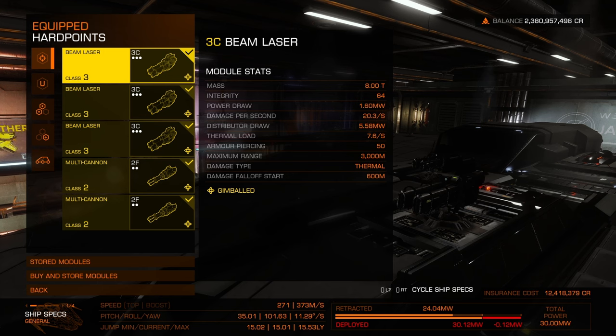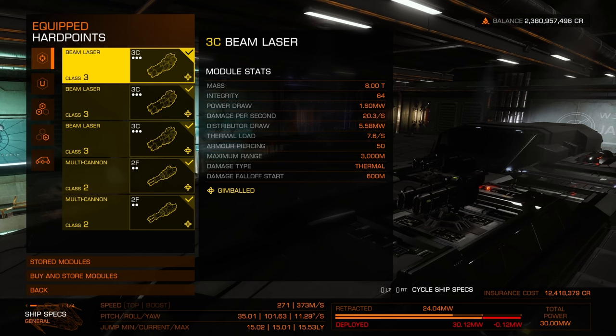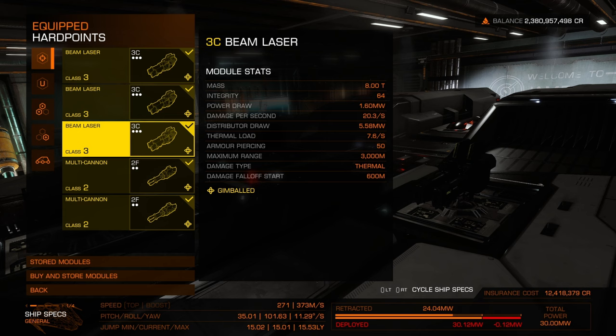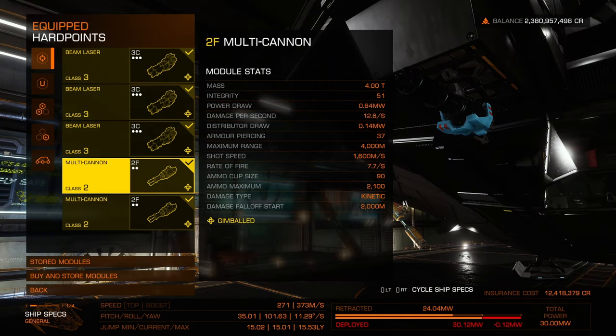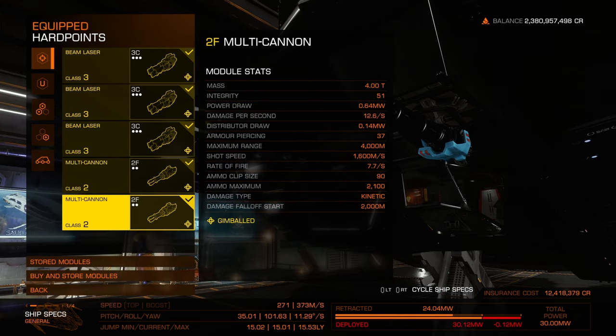I really like gimballed weapons. They do a nice job of staying on target if you're not a great shot or having a hard time keeping the center of your ship pointed at what you want to shoot. Gimballed weapons take some of the edge off of flight. Outside of the beam lasers, I have the highest grade gimballed multi-cannon I can have. I like the multi-cannon — that Gatling gun spinning up on the right-hand side of my ship when I'm sitting in there is super cool.